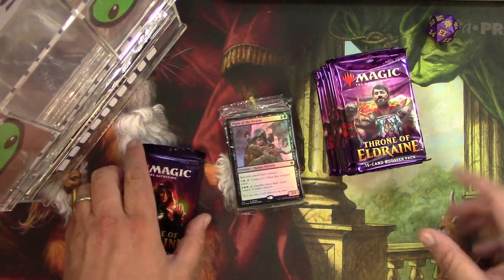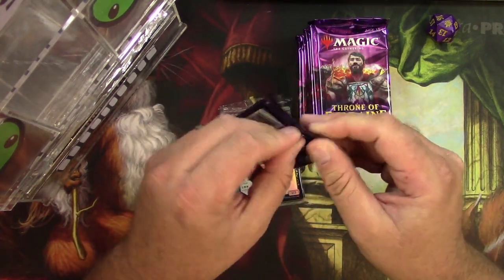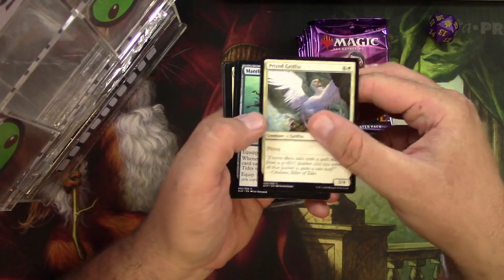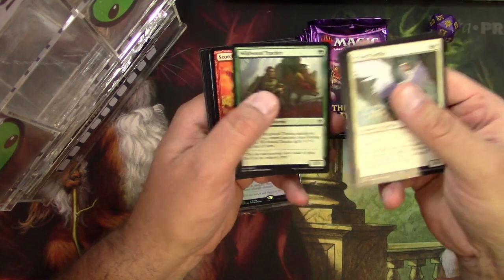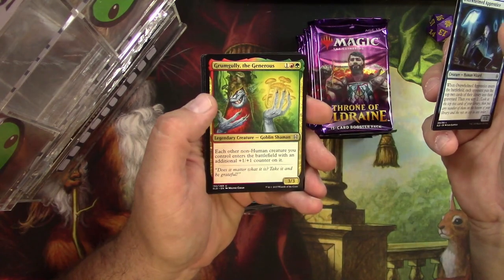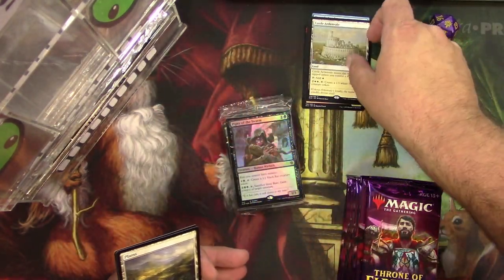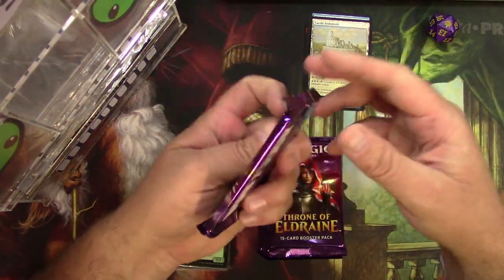Here's the last pack from my Patreon rewards video, which was essentially a full box — I opened up 35 packs and someone got an Oko, so that was pretty cool. Let's see what this last pack has. Going through the commons quickly and looking at the uncommons: got an Overwhelmed Apprentice, a Spinning Wheel, Grumgully the Generous, and a Castle Ardenvale. Looks like the patrons got all the good stuff from that box and I'm happy about that.